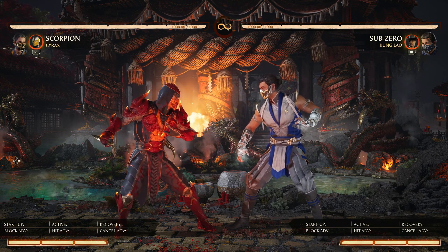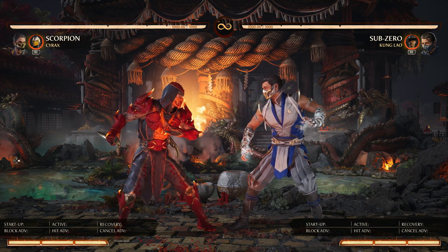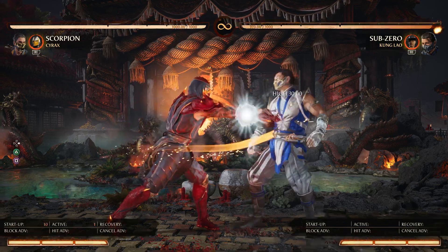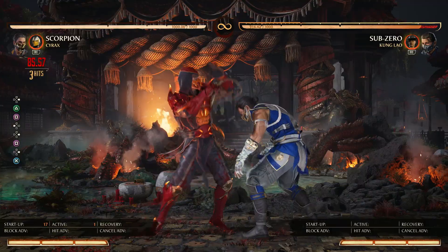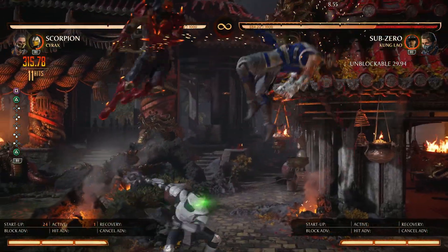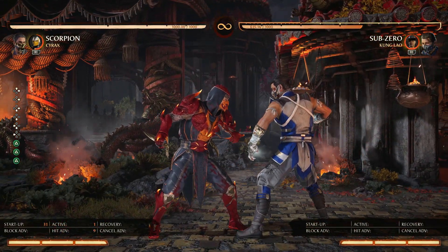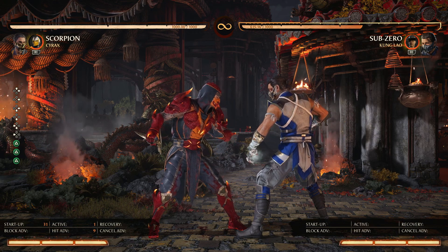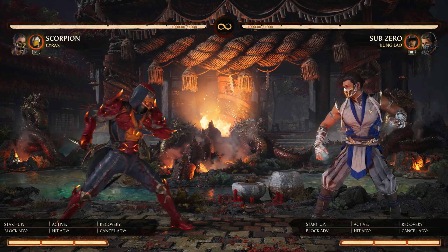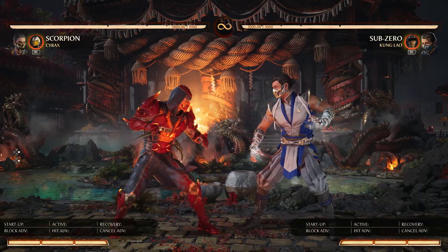Depending on the amount of resources that you want to spend, you can get variable amounts of damage. We're going to start with using just one bar of Cyrax cameo. And the combo looks like this. Alright, so right there we're at almost 40% — we got 38% right there with just one cameo bar. Not too bad.